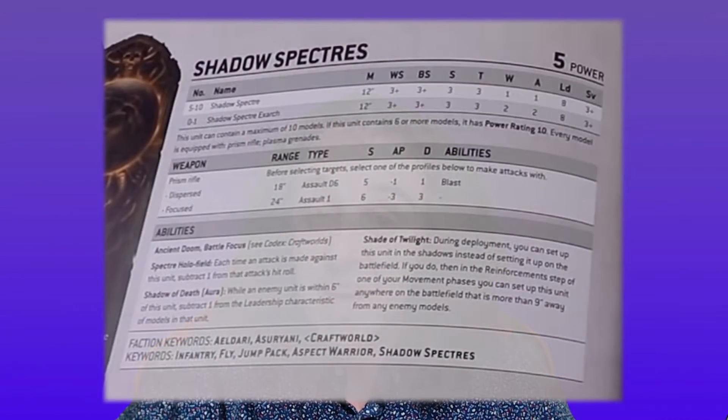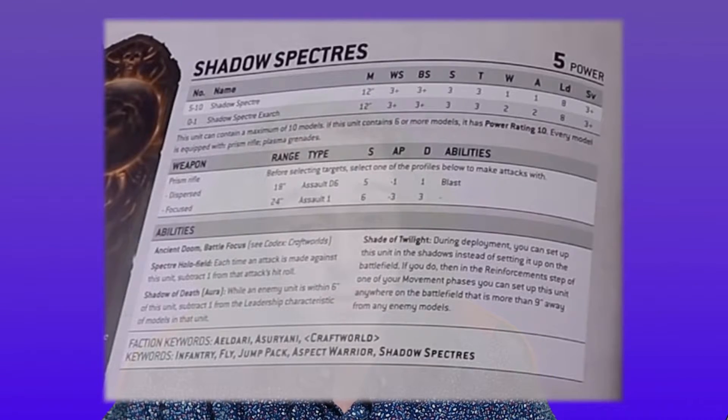Their focused shot has also changed — instead of doing the stacking hits, it's now just flat 3 damage but you only get one shot. Pretty good, seeing as both of these modes are assault. So if you want to start on the board, you can move 12, auto-advance 6, move 18, and have a range of 24 or 18, still hitting on 3s. With Irilith, reroll hit rolls of 1 as well. That's an aggressor killer — Strength 6, minus 3, 3 damage. Not too bad.